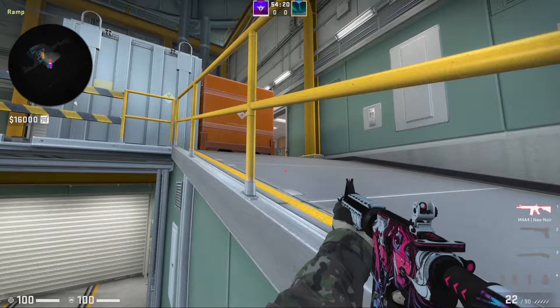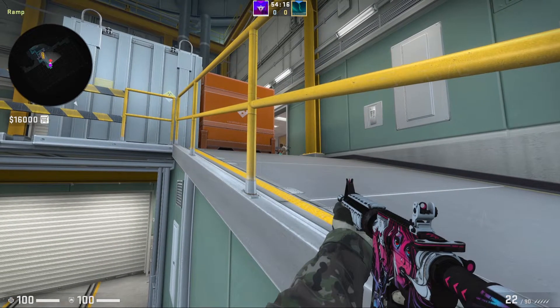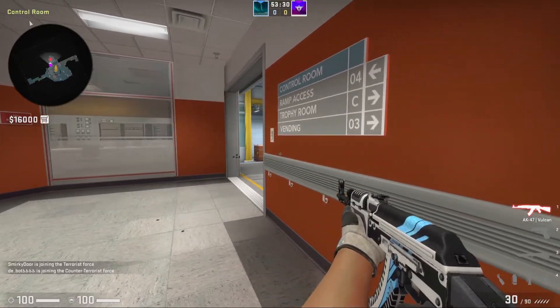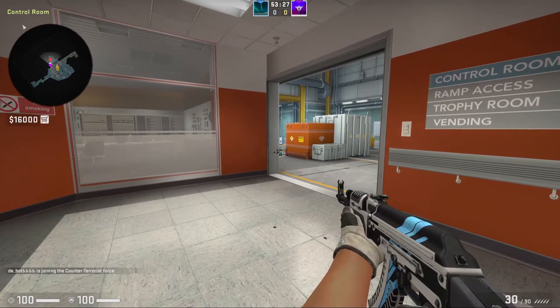From a CT's POV, you're going to catch the T's off guard as they're trying to clear other angles, making it an easy kill for you. From a T's POV, if you're trying to enter ramp and clear your angles, you're actually going to be open towards the headshot angle like Tessus likes to play. The headshot angle is a difficult angle to clear without exposing yourself to other angles, such as hell or big box.